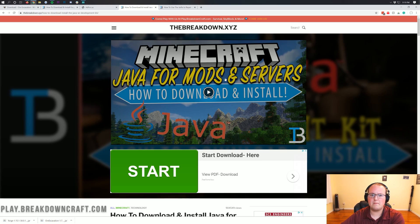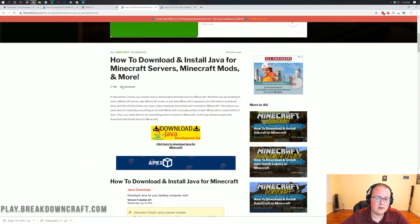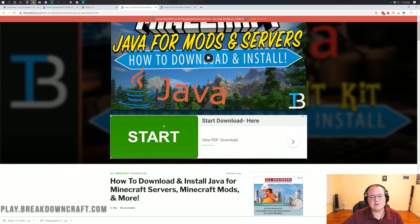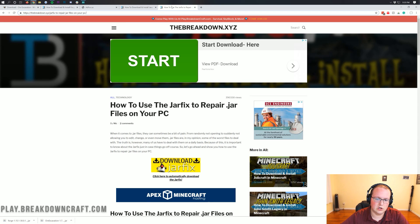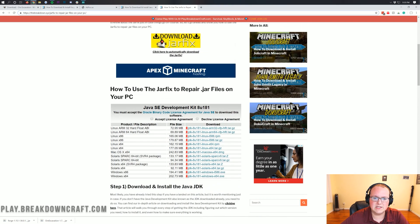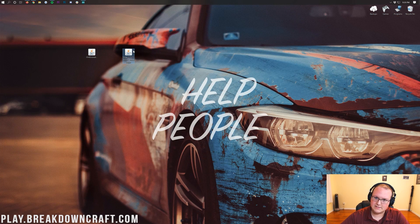Go through that in-depth tutorial — we have both a text tutorial and a video tutorial. We've helped nearly one million people get Java for Minecraft. If you install Java using that tutorial and it still doesn't work, all you need to do is download and install the Jar Fix. Run the Jar Fix to make all .jar files on your computer work with Java again. Then minimize the browser and proceed to install Forge.